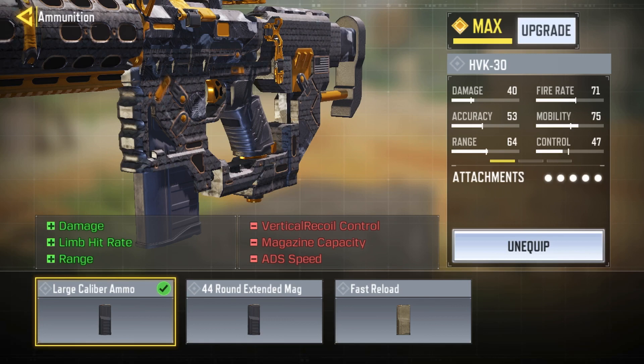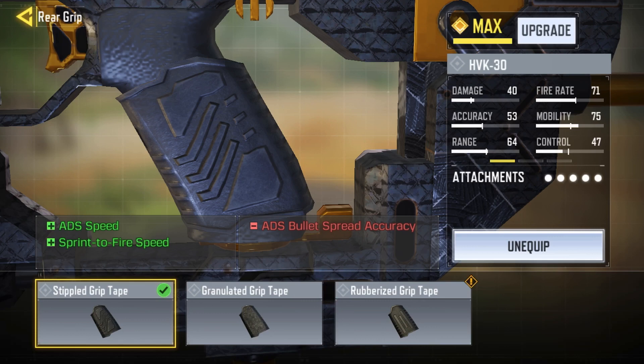limb hit rate, and also range. I reckon it's really essential to put on the HVK if you want to use this, because without it the HVK is just one of the worst guns in the game. And then lastly we have the Stipple Grip Tape for ADS speed and sprint-to-fire speed.